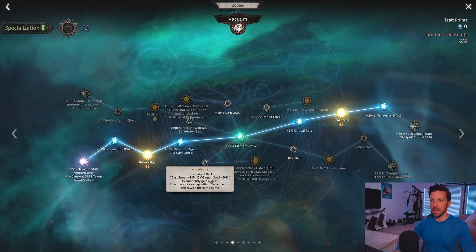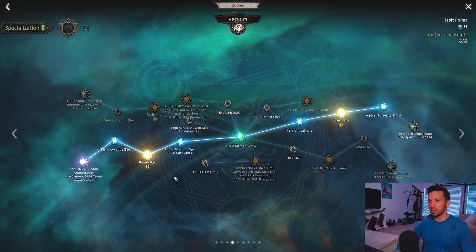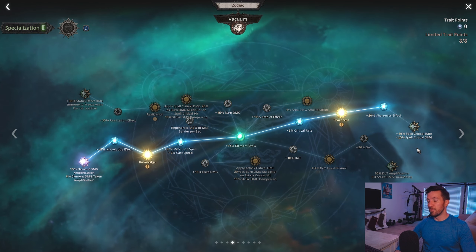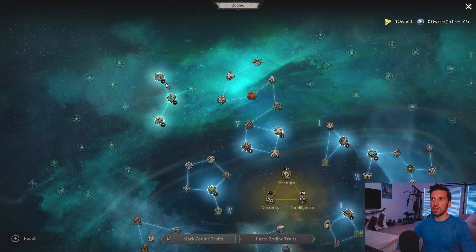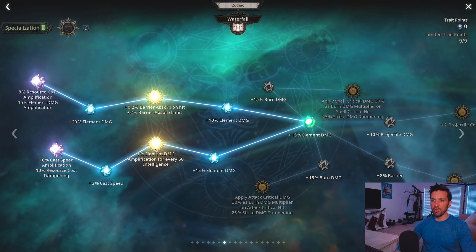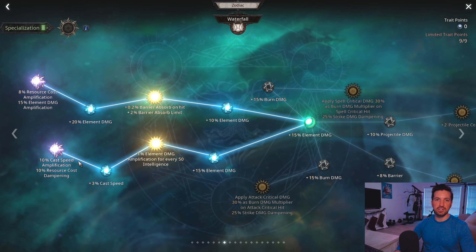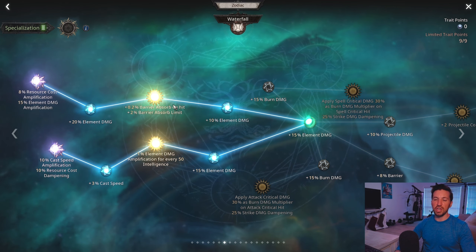Overpower gives flat damage increase and element penetration, and we grab strike damage amplification. In Vacuum we grab Knowledge for cast speed and spell damage boost, then the 15% damage amplification node — it makes us take more damage but the extra damage is worth it. We grab Sharpness for crit rate and crit damage. The last point goes into spell crit rate and spell crit damage; if you're crit capped, drop those two points and grab area damage amplification instead since both Fireball and Condense Fire have the area tag. In the third specialization, grab element damage amplification and the 1% element damage per 50 Intelligence node, plus a cast speed boost and resource cost dampening.